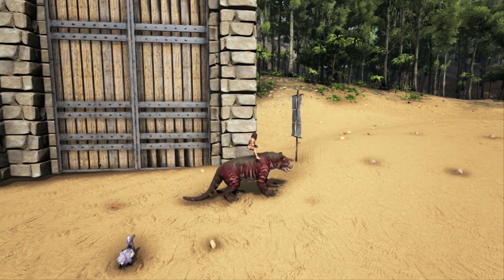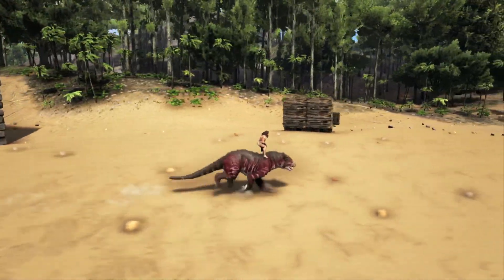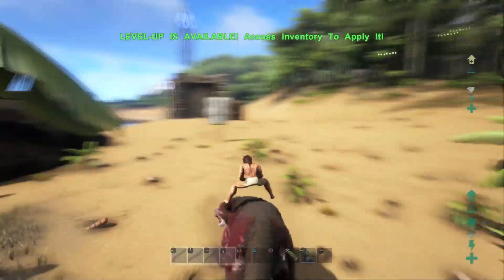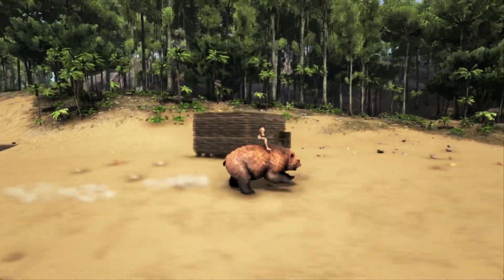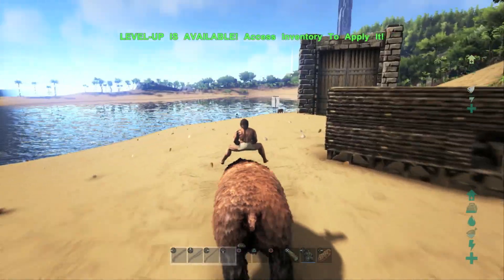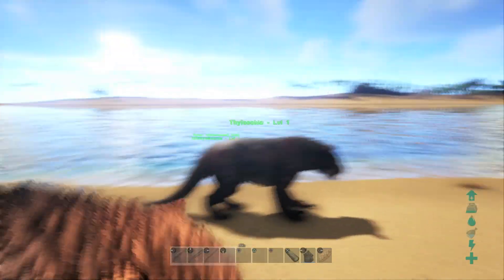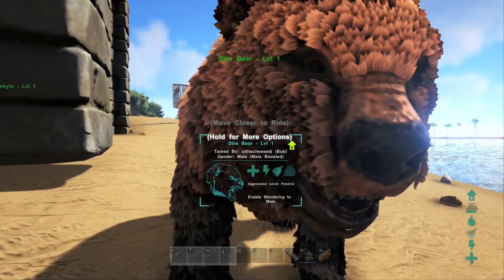Next up we took a look at their movement speed by completing a course. The Thylacoleo took 6 seconds to complete the course from flag to flag, which is relatively fast for a base movement speed of 130. The Diabear also managed to complete the course in 6 seconds despite his movement speed being 226 — though he wasn't at full speed. If we brought the Thylacoleo's movement speed up to 222.6, he would complete the course in the same time as the Diabear at full speed.